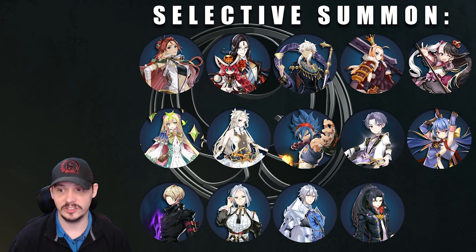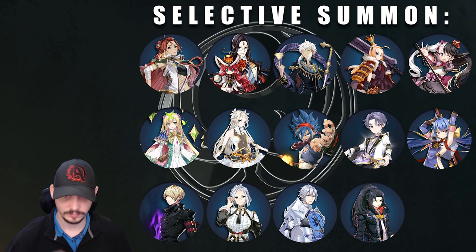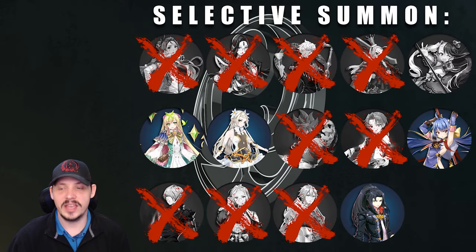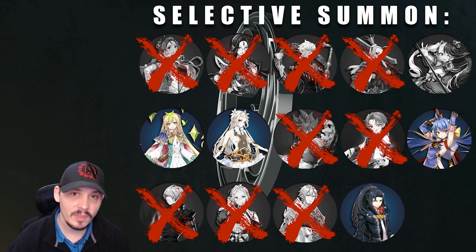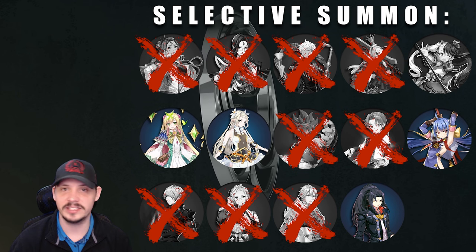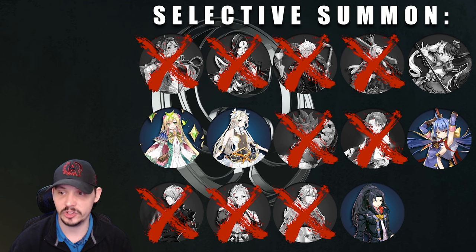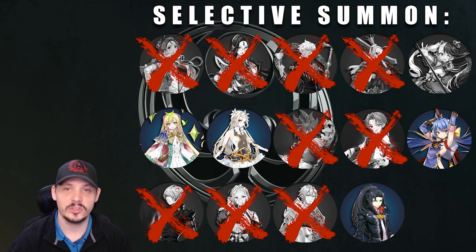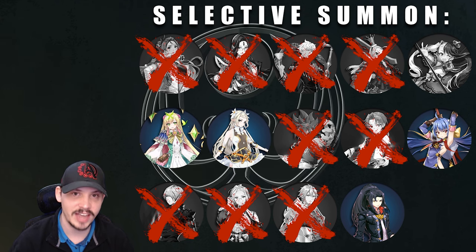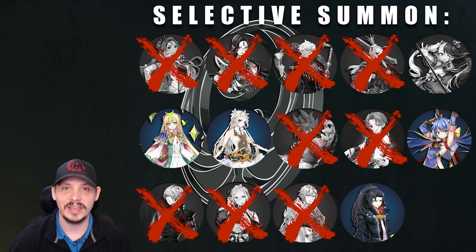Here are the 14 units available in the selective summon, left to right, top to bottom: Armintha, Basar, Sez, Bizar, Charlotte, Chloe, Destina, Iseria, Ken, Ludwig, Ravi, Sage, Cidd, Tywin, and Vildred. Now, how many of these are actually viable for us? Not many.